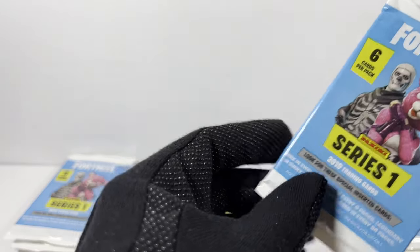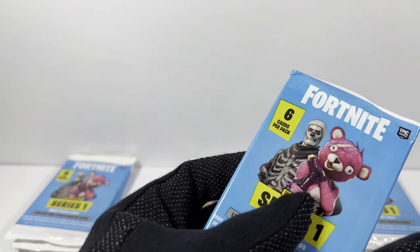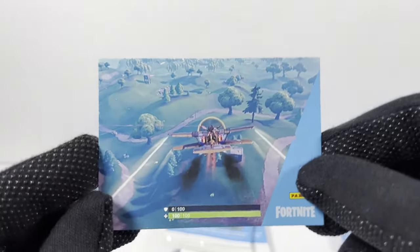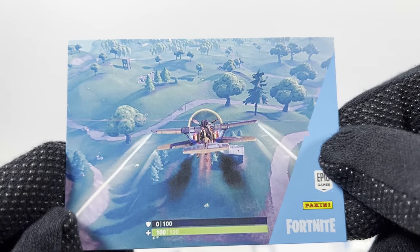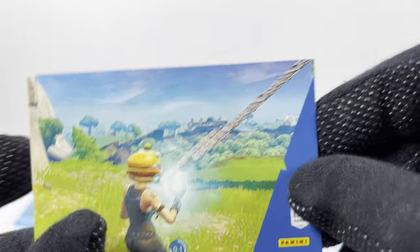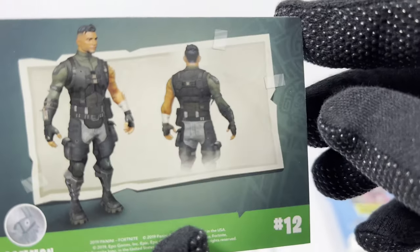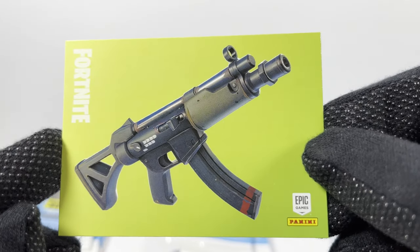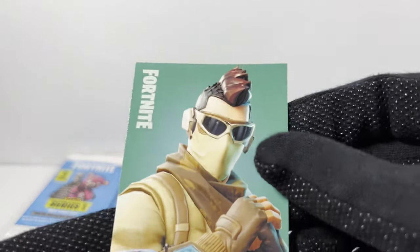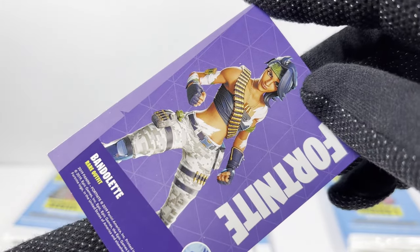Pack number 12, halfway through here. So far my opinion of these — you know what, they were cheap. I paid 60 bucks for 24 packs. They're basic, they're for kids. Here's a Storm Wing biplane — dupe. This card again. Here's a screenshot of a spooky corner. Here's a weapon card of some sort of SMG — some machine gun. There's a character skin — I think I got Armadillo already. And Bandolette — I don't even remember her name.